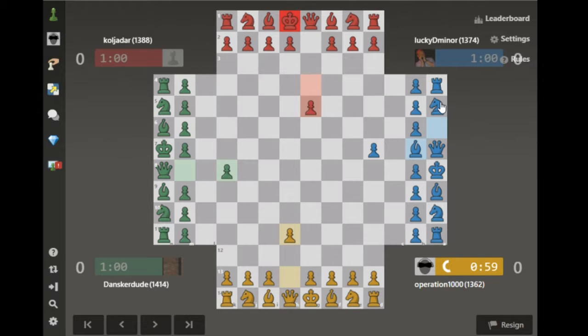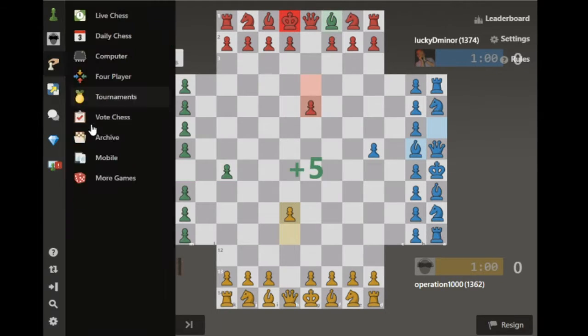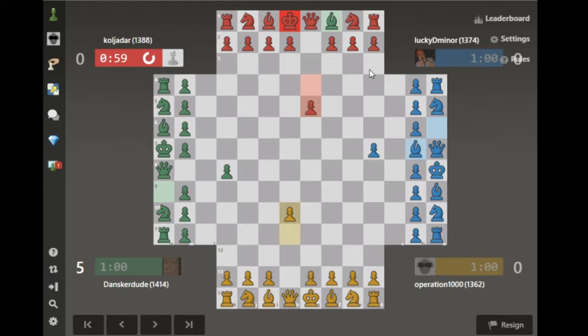So Blue immediately is going for trades. I am just simply going to ignore that and keep pushing. That is a good way of taking advantage from Green.